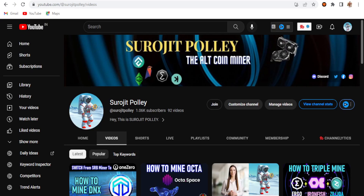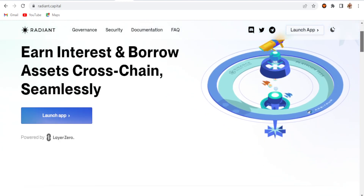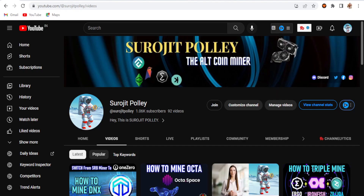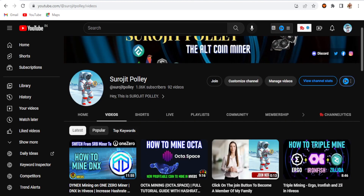This is the update for how to dual coin mine Dynex and Radiant. This is the Dynex main blockchain website where you can launch their app. I hope you liked this informative video. If you did, please like and subscribe to my channel, comment which coin you're mining right now and your opinion about dual coin mining on Dynex and Radiant. Have a great day, see you in the next one!